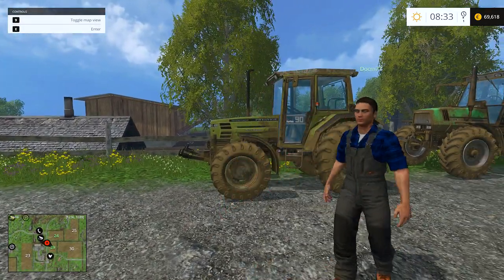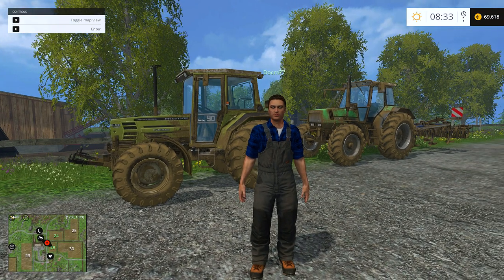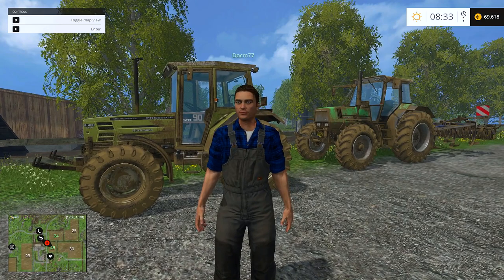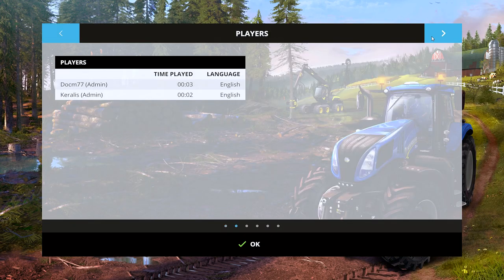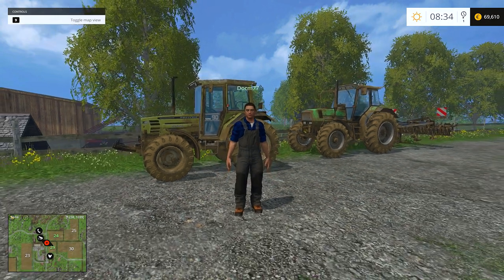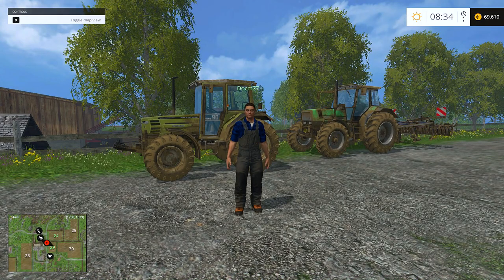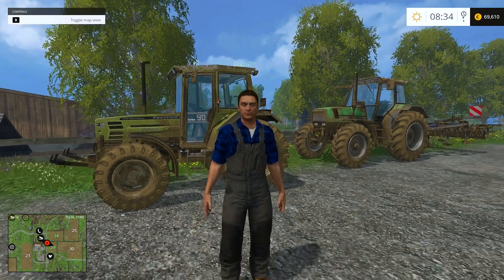Welcome back to Farming Simulator 15 and the Dirt Farm with me and Doc. You haven't been on today, but I've been grinding. If you press I, we got some stuff in the silos and a bunch of money — 19,000 weeds and some canolas. I've been farming some canolas. Good job, man. I was busy, I had to do some stuff. A farmer never sleeps, so I'm here all the time.